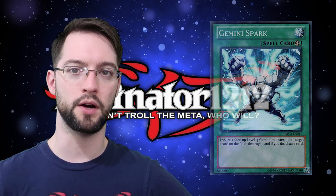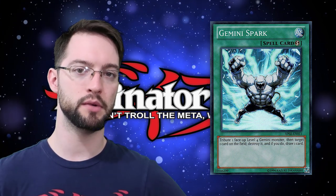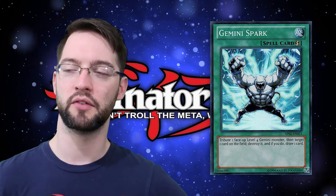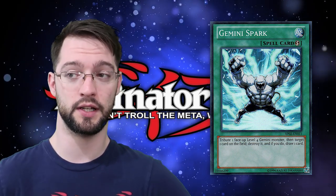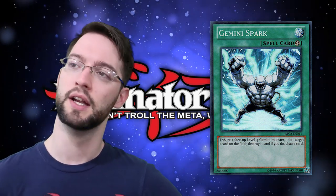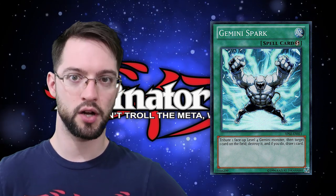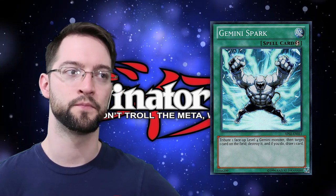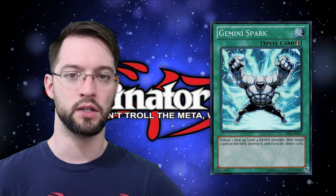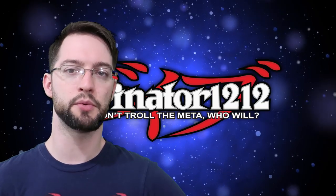Number 10 is Gemini Spark. Gemini Spark is a quick-play spell card that reads: tribute one level 4 Gemini monster, target one card on the field, destroy it, then draw one card. This card would be a hell of a lot better if it wasn't stuck in Gemini decks and if the tribute cost wasn't specifically a level 4 Gemini monster — that's a double whammy. However, to pop a card and draw a card, that's good card advantage. It's chainable. Overall, really solid card.